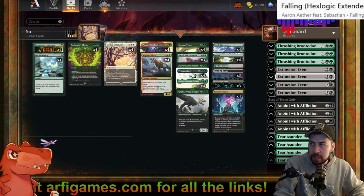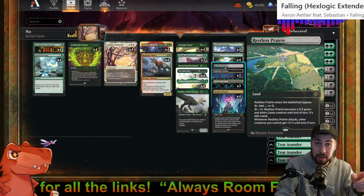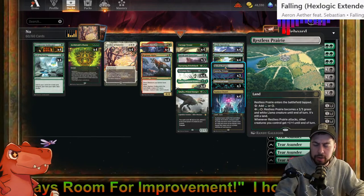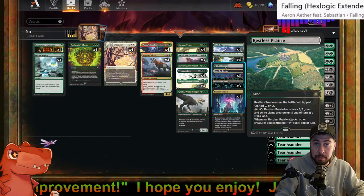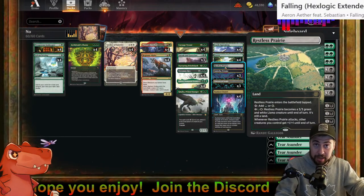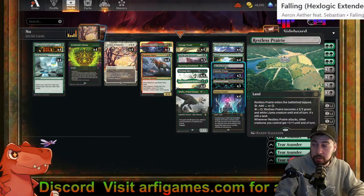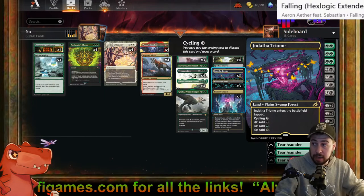The white from Indatha Triome gives us sources of white — Restless Prairie as well. I also like Restless Prairie because it becomes a Llama creature, which is kind of funny. When it attacks, other creatures you control get plus one, plus one. This deck could be playing a lot of creatures, so I could see some scenarios where that gains a lot of value — if I have four or five creatures out, the Restless Prairie's ability adds five total power.